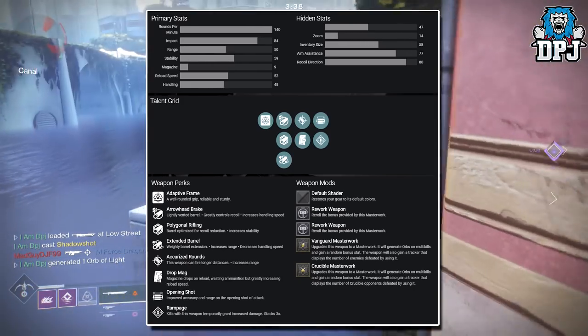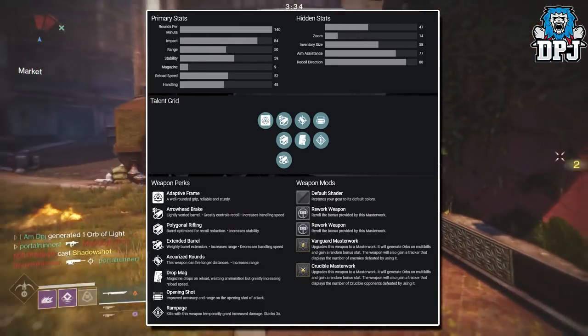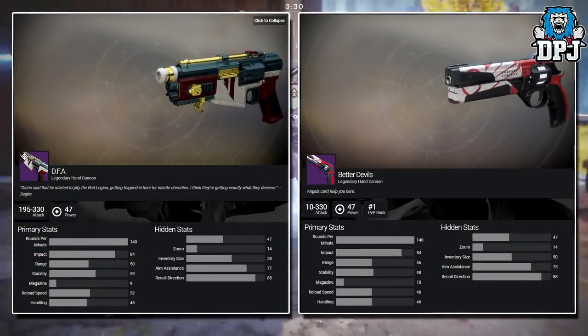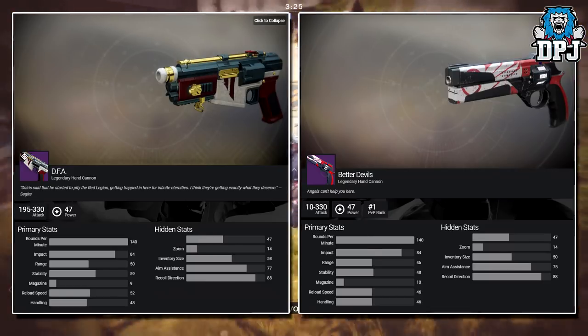Going by its stats, it's actually an all-round better base hand cannon than the Better Devils. You can see them side by side on screen now — the weapon's base stats are better than what the Better Devils offer, and it's going to be definitely one to chase if you are a hand cannon kind of guy.